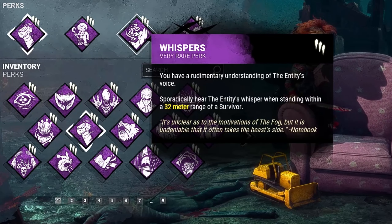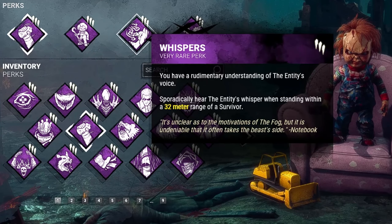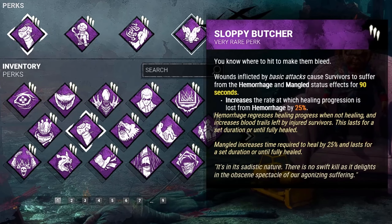Third, we're running Whispers. Whenever a survivor is within 32 meters of us, we will sporadically hear the entity's whispers and you'll see this perk light up. Last but not least, we have Sloppy Butcher.